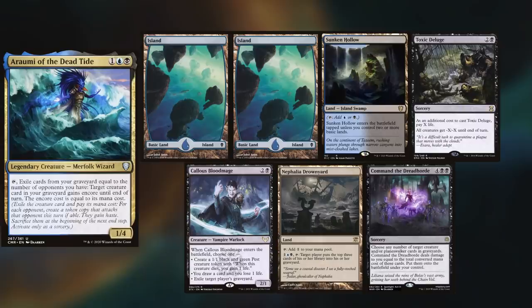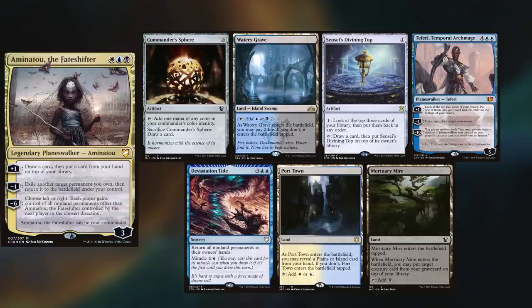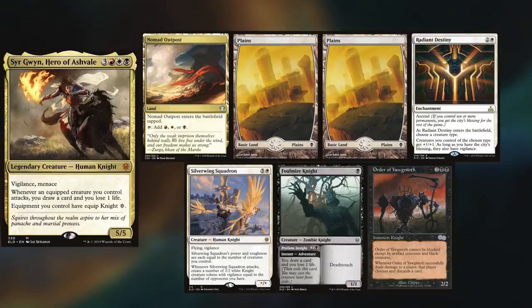Max is playing a Rumi of the Dead Tide, keeping 2 Islands, Sunken Hollow, Toxic Deluge, Callous Blood Mage, Nephalia Drownyard, and Command the Dreadhorde. Olivier is playing Amanatu, keeping Commander's Sphere, Watery Grave, Sensei's Divining Top, Teferi Temporal Archmage, Devastation Tide, Port Town, and a Mortuary Mire. Alex is back with Ser Gwynn, keeping a Nomad Outpost, 2 Plains, Radiant Destiny, Silverwing Squadron, Foulmire Knight, and an Order of Yawgmoth.